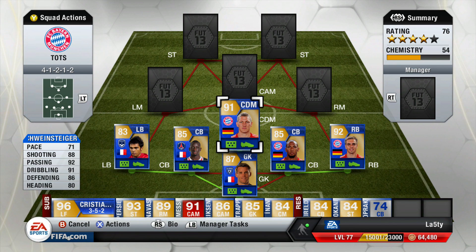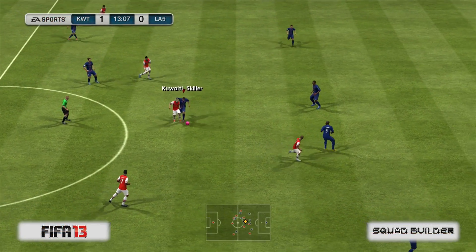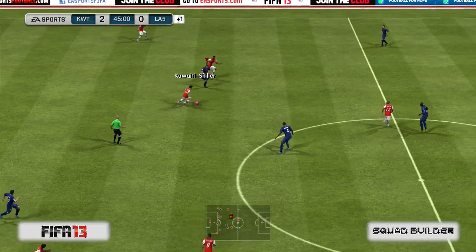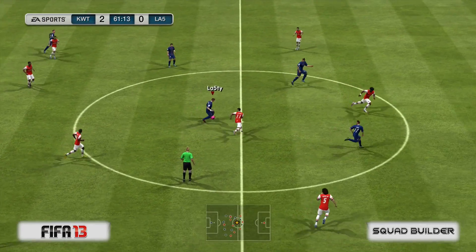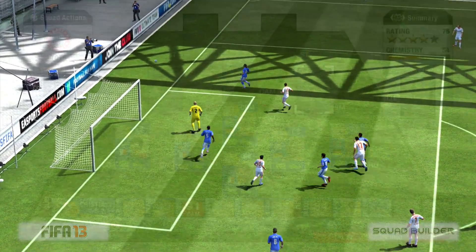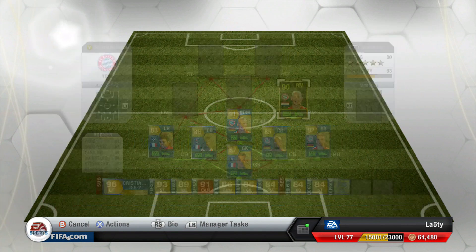We've got Bastian Schweinsteiger Team of the Season — look at those stats: 71 pace, 91 defending, 88 shooting, 92 passing, and 80 heading. Stupidly good stats. 599,000 coins paid for him, three-star skills and weak foot, six foot tall — a very good CDM. He didn't score for me this time, though normally he hits absolute pile drivers. A nice shot here unfortunately blocked. Probably not worth 600k though — his regular card will do you just fine.